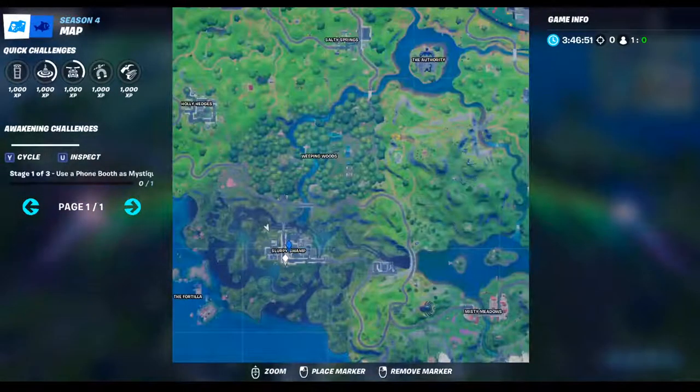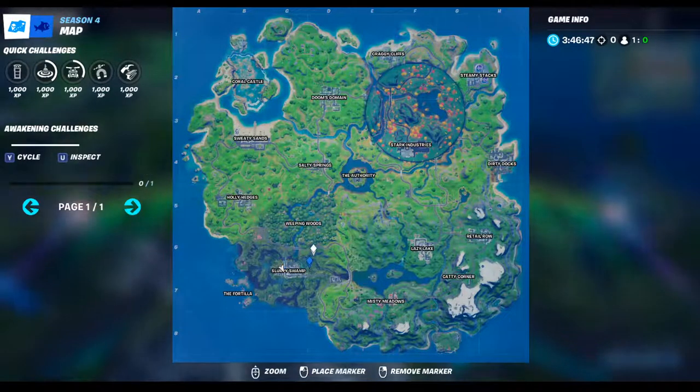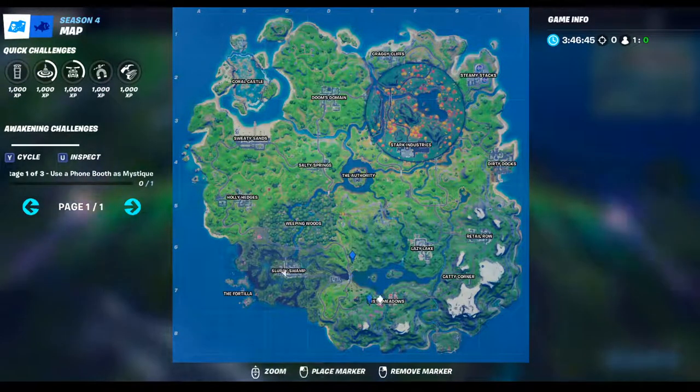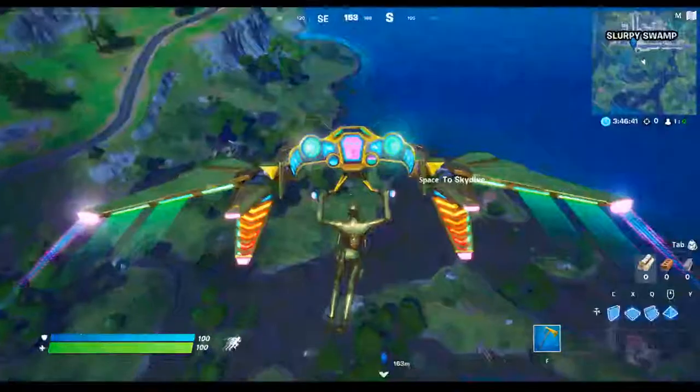For this challenge, all you have to do is land at Spiritus 1, get a car from here, and drive it all the way to Catty Corner over here. So yeah, let's go do that.